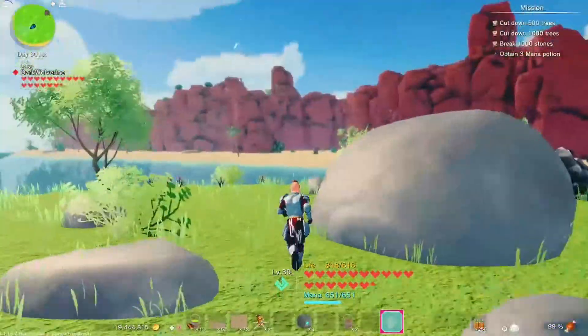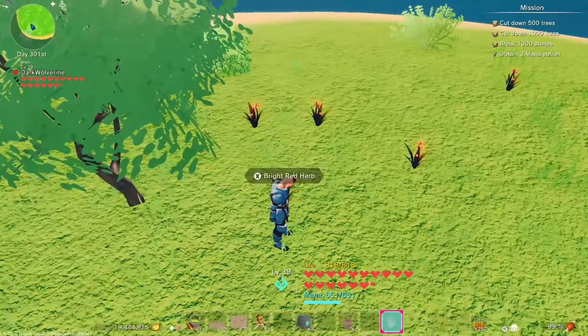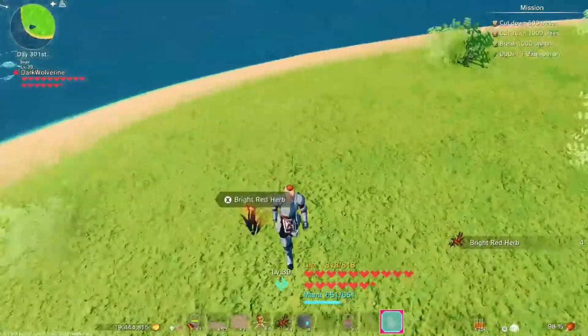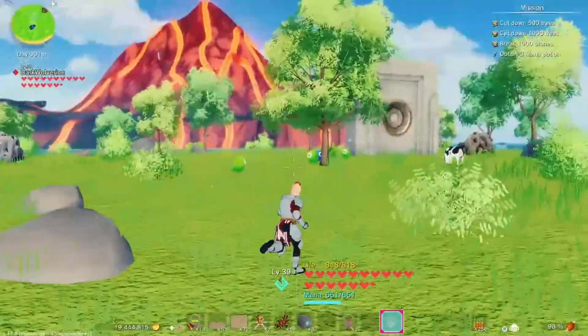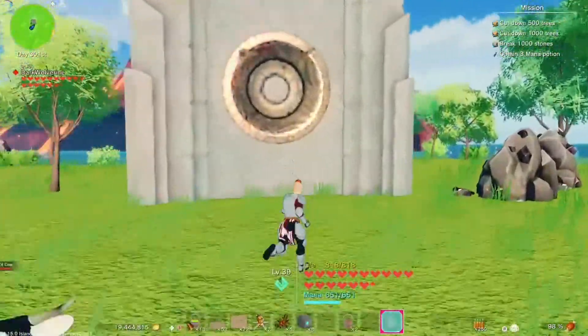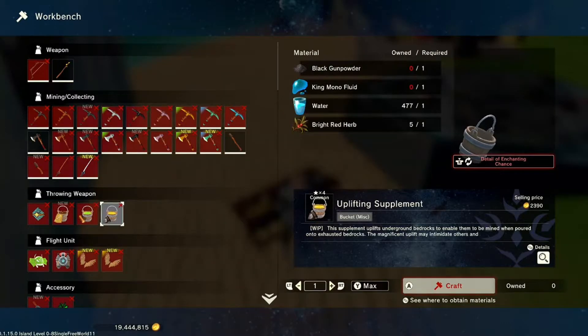If you head over to the desert area here, this is where your bright red herbs are going to be. They do respawn after a little bit, so you can just keep collecting them, leave, and come back. I'm not sure what the spawn rate is, but that's how you get the bright red herbs — unfortunately you currently can't farm them, which kind of sucks, maybe in a later update.